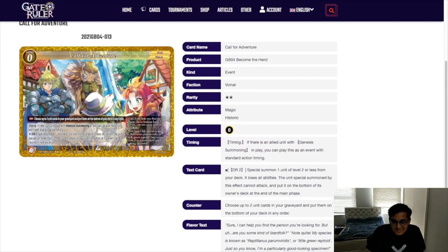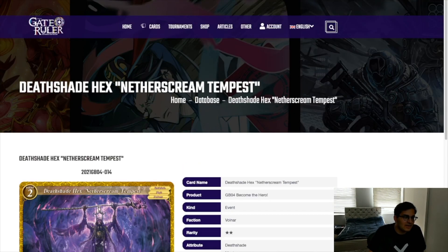Call for Adventure — this is an absolutely insane card in genesis summoning. I don't think I need to explain why this is so crazy. It's good if you hit it as a counter, it's good if you get it in hand — it's enabling you. Phenomenal card, very, very, very good.